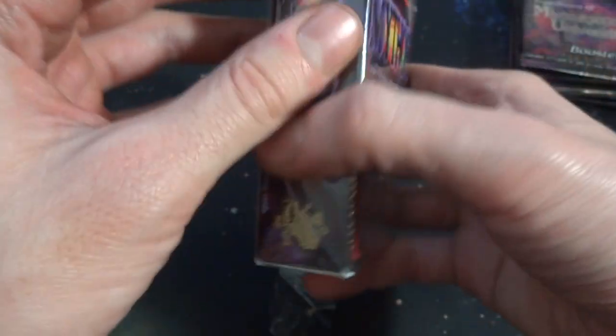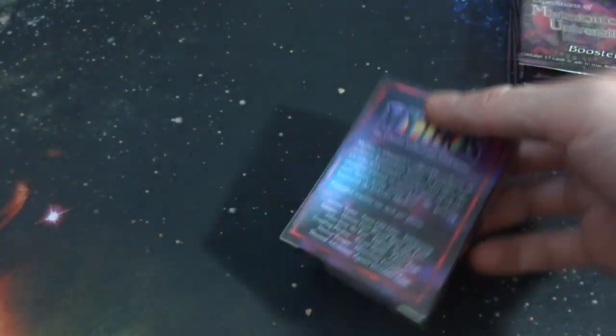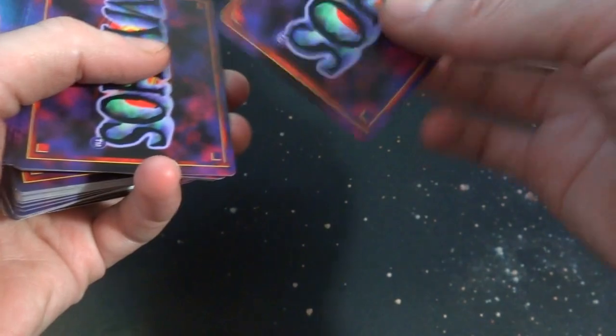If I can open this up without damaging the box — having a hard time with it. There we go, slide out the cellophane. We already checked out the outside of the box, so let's just pull out some of the cards and see what it's about. So it is a 60-card deck. It says Mythos on the back. The feel of them is just like regular playing cards, a bit thinner than Magic the Gathering cards.